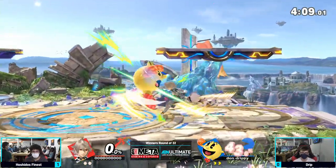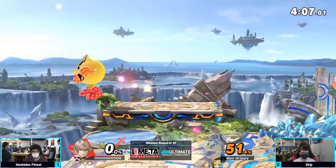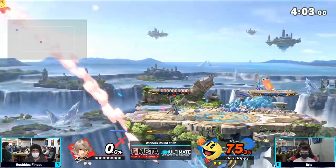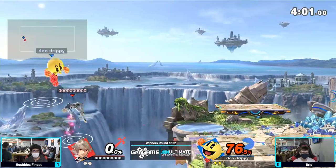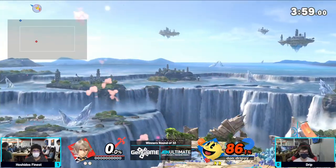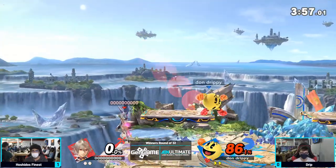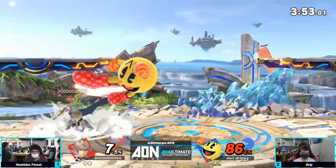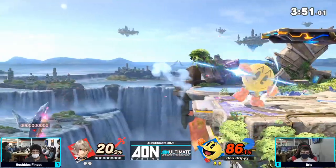Before they're finally able to do it — boots to butts! Drip actually closes out the stock deficit, not taking too much damage. Going to catch him hanging at the ledge a little too long. Very aggressive play there from Hoshido's Finest, but no reason not to do it — Pac-Man can contest it, but if you're not ready for it, you're not going to be able to.